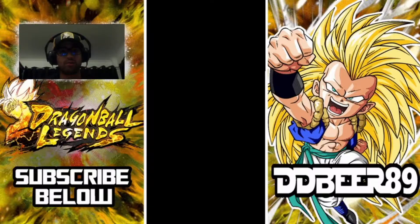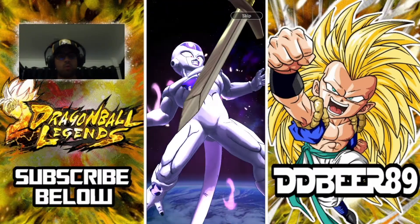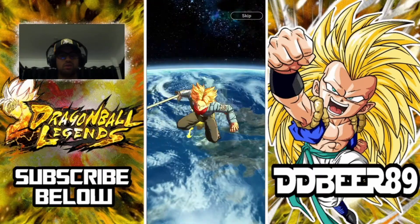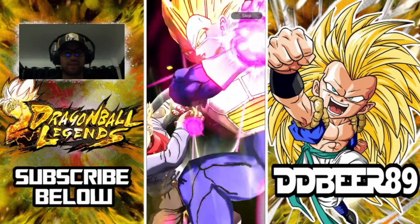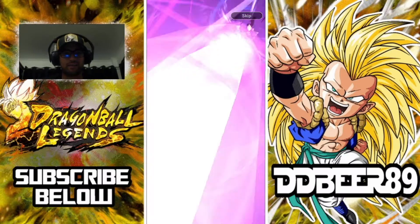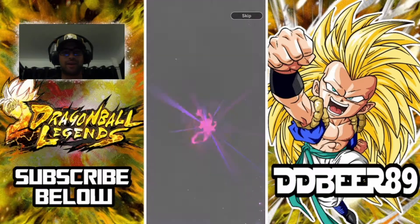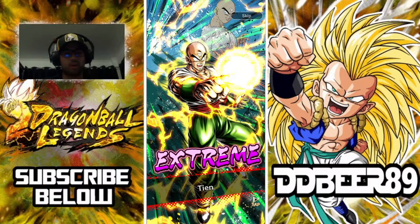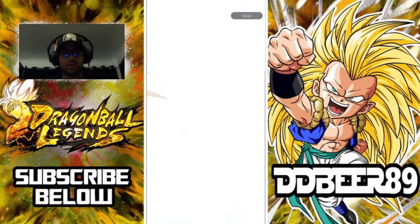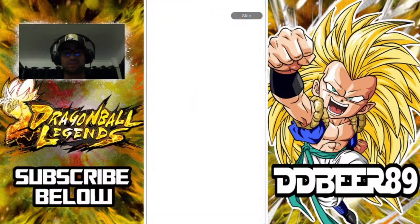This could be some good stuff — we've got Nimbus there, we've got the animation, God Trunks and the Vegeta father-son Galick Gun. That is a featured unit pool for us here — let's see who it is. I love the artwork for some of these. Here we go, here we go, here we go!